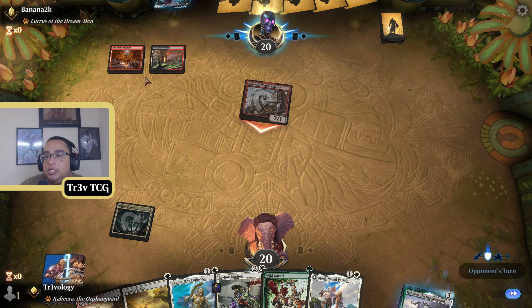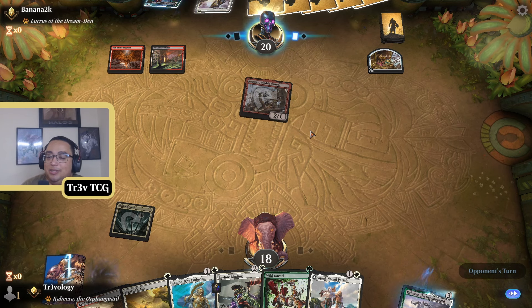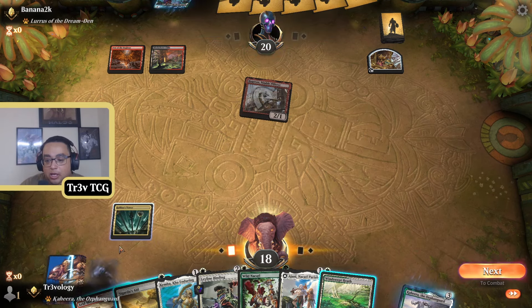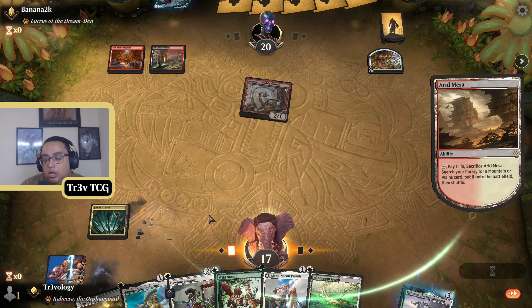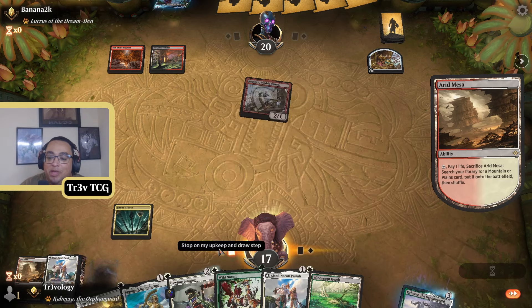The real issue is if I fetch Stomping Ground, we don't have a play lined up for next turn. So I think I'll play this and then we can at least double-spell next turn and find an untapped land. This looks to be Rakdos Burn. The Banned and Restricted Announcement is August 26th. There's pretty much guaranteed to be no changes in Timeless, but I play a lot of Explorer alongside Timeless, and that format is a little solved and stale at the moment — there's really only three good decks.